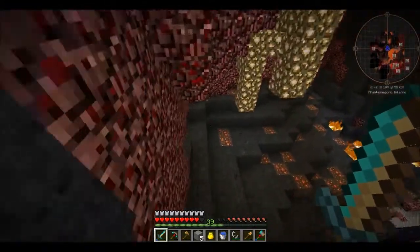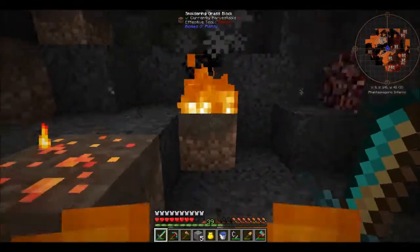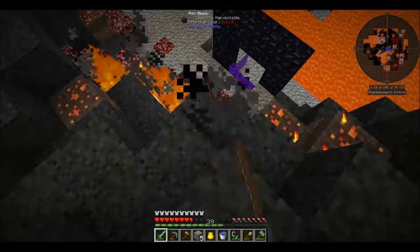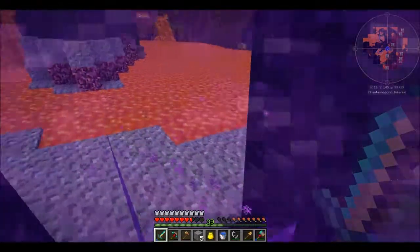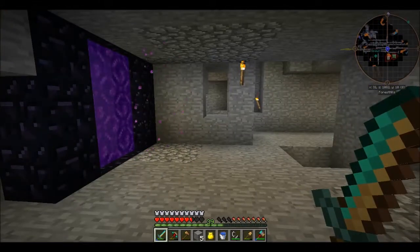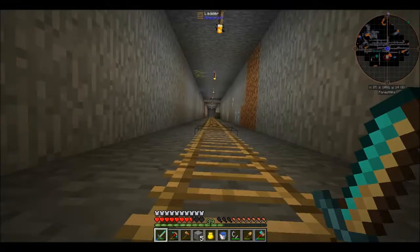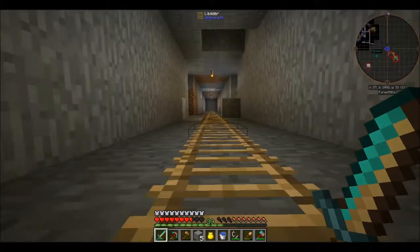Another thing that I need to do — that we on the server need to do — is get over to the End so that we can get our hands on as many pearls as possible so that we can make our teleporters and teleport between our bases to spawn and portal our way around. And where are we? This is not my base — oh, this is the spawn! I did not anticipate that.